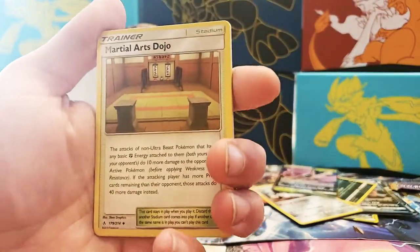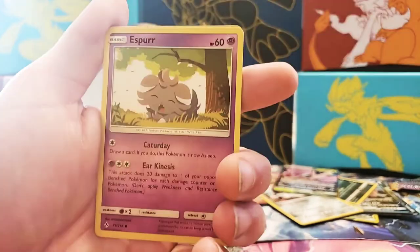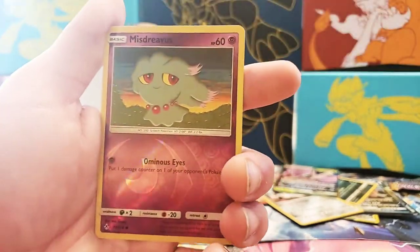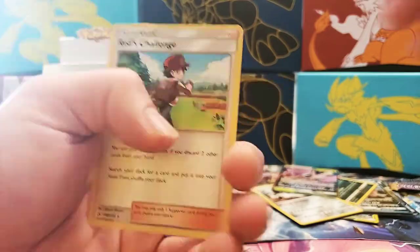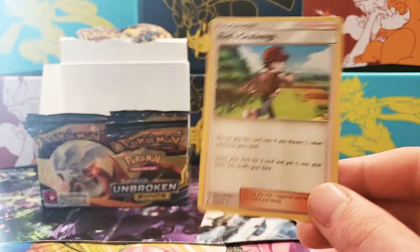Some bad luck, huh? Next pack: Martial Arts Dojo, Fairy Charm Ability, Chip Chip Bice, Jigglypuff, Krabby, Ralu, Esper, Porygon, Mischievous Reverse Holographic, and — well, that's kinda cool — a Red's Challenge holo rare. That's pretty neat.